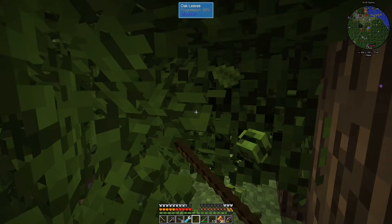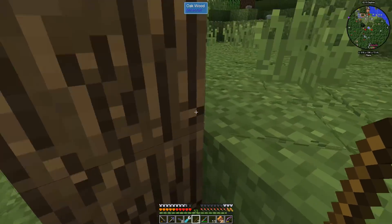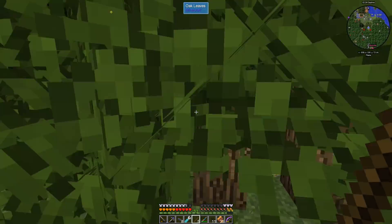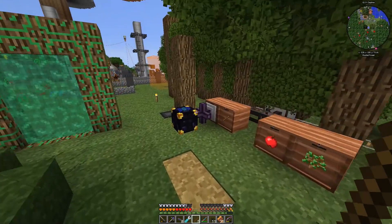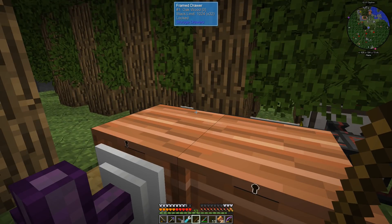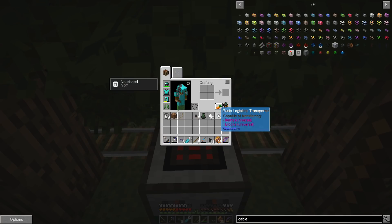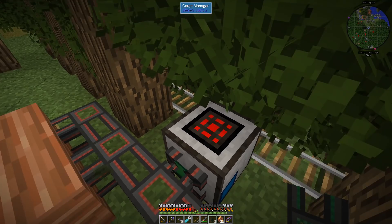Part of me thinks that maybe our farm is a little bit too big. Everything seems to be working, it's just fuel and power that is a constant problem for our little guy here. There's nothing in these output chests, so we have to get this thing to come around and unload stuff. I don't really know how we're gonna handle this. We have a little bit of item conduit but I don't think that's gonna be enough.